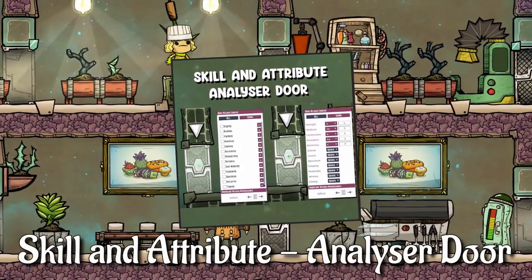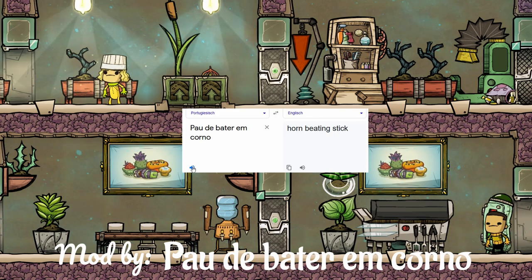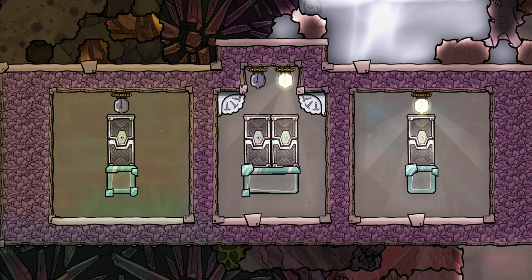Minimod Monday — this time the skill and attribute analyzer door mod, made by Pau de Bater and Corno. These two doors are an amazing new addition to the base game. The door with the eye on the left is the attribute door, and the door with the wrench on the right is the skill door.